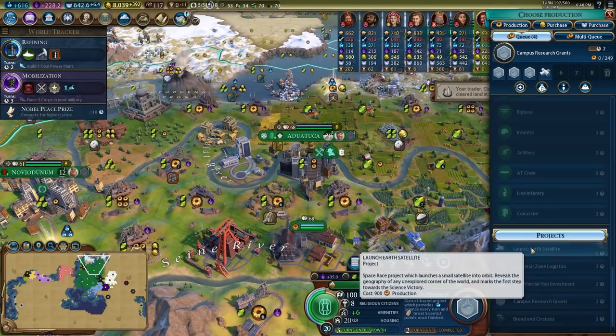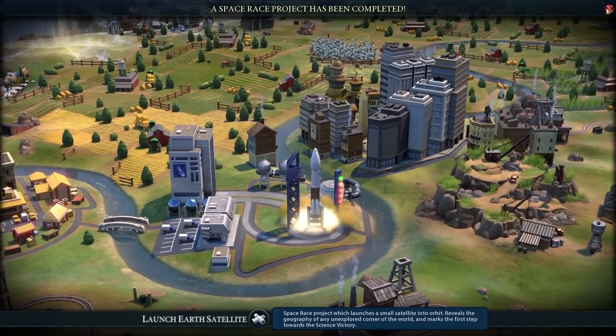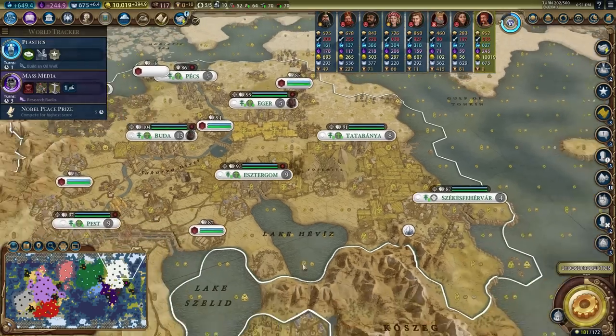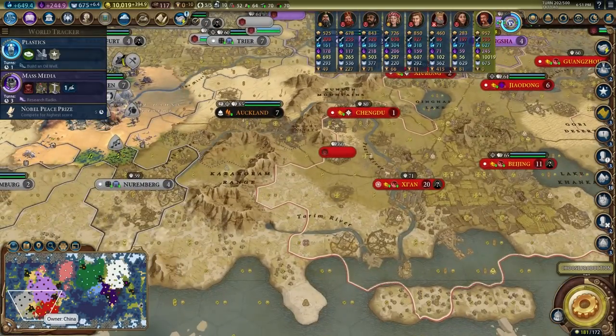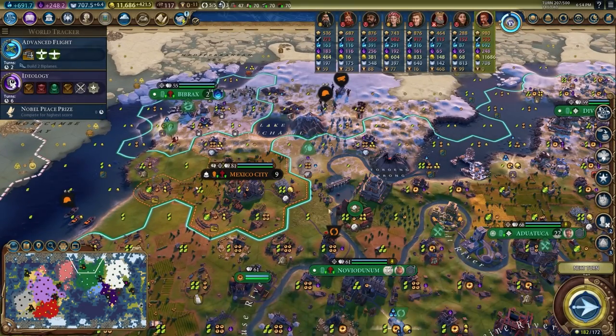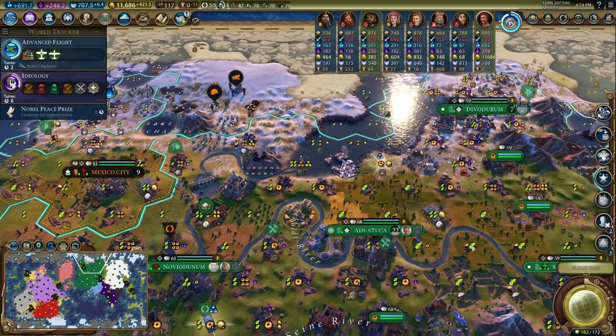I started working on launching my Earth Satellite, which finished in only a few turns, giving me full vision of the map. This was a pretty interesting map — Eleanor kind of had her own little continent to herself and everyone else was spread out between the other continents. I also made sure to improve a source of aluminum, since you use aluminum for one of the laser stations.